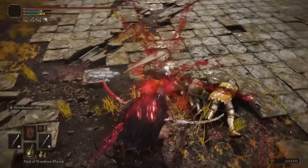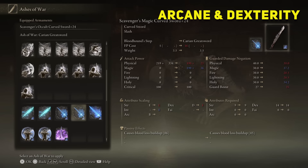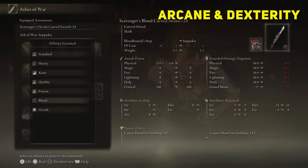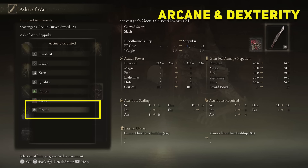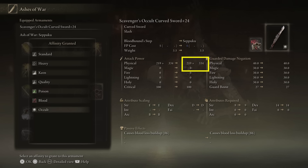Now let's look at the attributes you will need to create this insane build. The main attributes are going to be arcane and dexterity. The only reason you want to go full arcane is because of all the affinities. The one that makes this sword have more bonus damage is the Occult Affinity. The Occult Affinity scales E on strength, D on dexterity, and B on arcane. At this particular level 24 sword, it has 334 bonus damage, and compared to other affinities, it's the higher one by far.